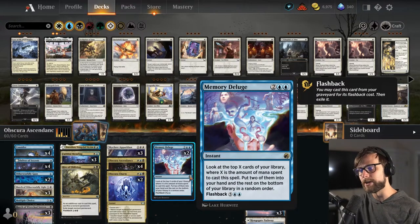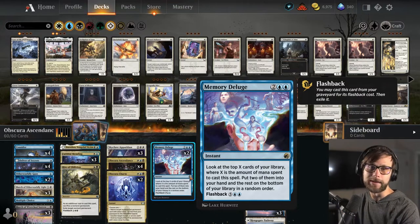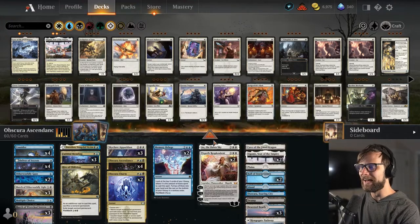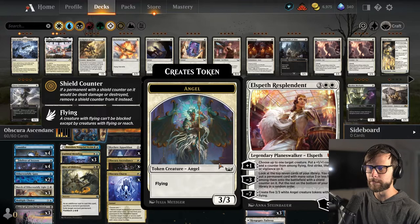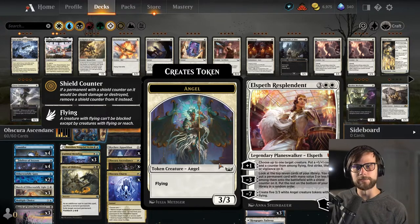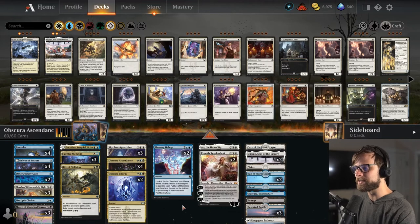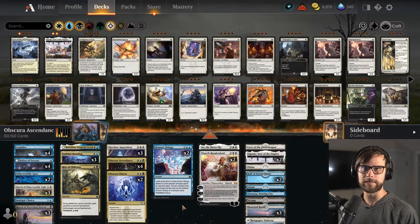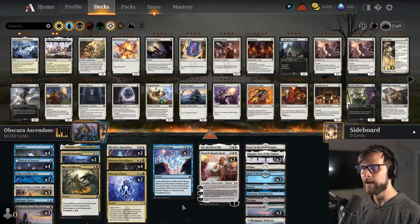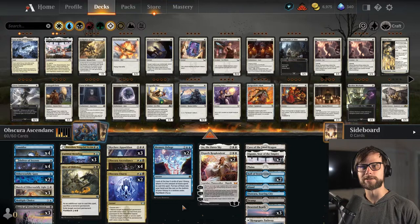In the 4-drop slot we do have Memory Deluge — a great way to dig further into the deck and refill your hand. Playing a 4-drop is always helpful. Then in the 5-drop slot we have Ao and 2 Elspeth Resplendent, both obviously really powerful cards for the deck. I struggle with Obscura Ascendancy — it's a card I've never been able to reliably get to work. Hopefully we get to see that today. But if not, we're still going to have a blast trying it out.